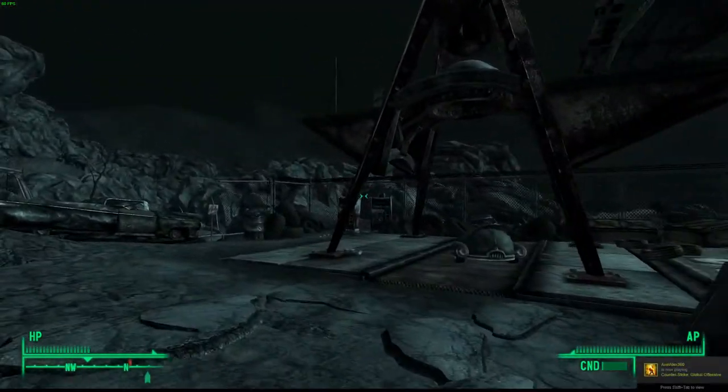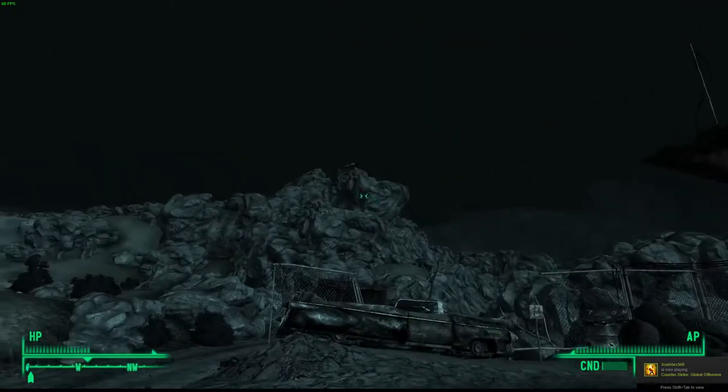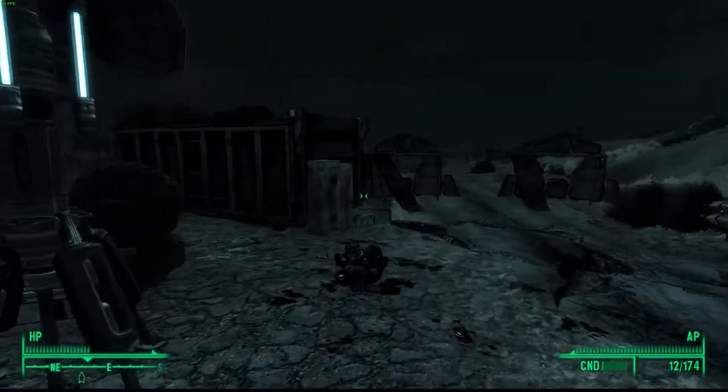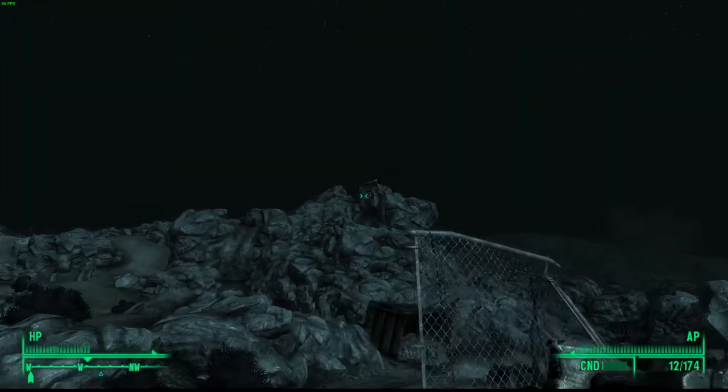Once you make it here you'll see a red rocket gas station. If you look to your left there'll be a cliff and you'll see like a house on it — a little shack. You can loot some of the stuff from the Enclave if you defeated them, but you want to head straight for that shack up there.